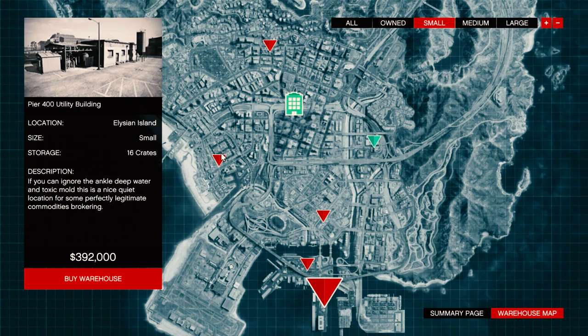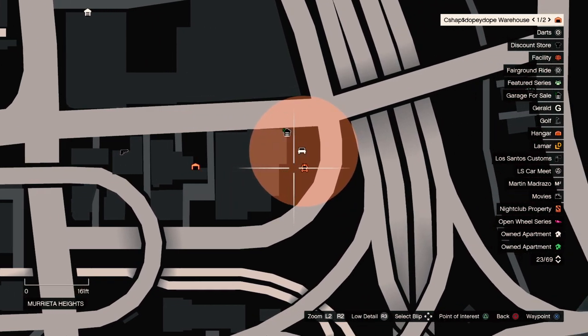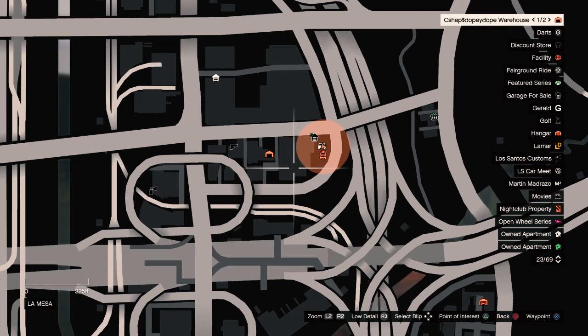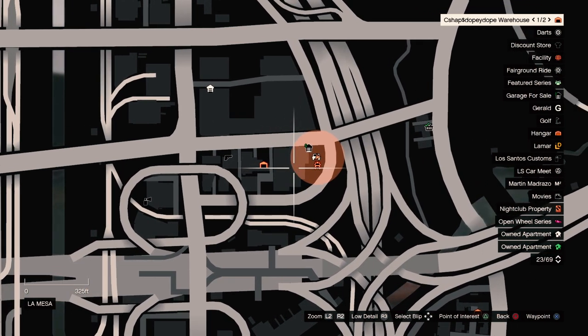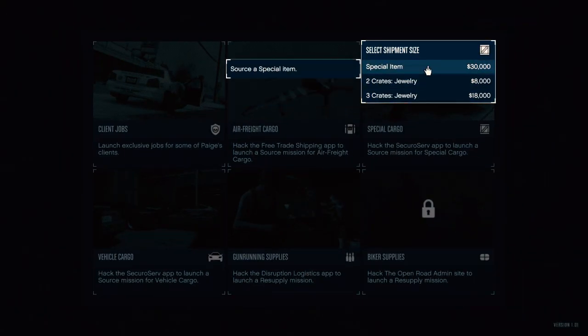I'm going to be sourcing crates, and I'm using my Terrorbyte by the way. I also have my Terrorbyte parked by my warehouse — you can do this from the office as well, so if you guys don't have a Terrorbyte, there you go. Sourcing crates from the Terrorbyte is a lot faster, trust me. I also got a special item — keep watching to find out how much I get for it.